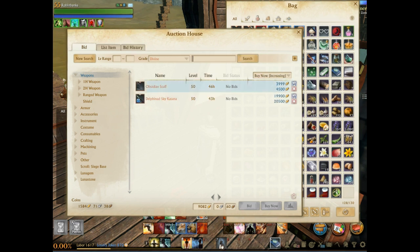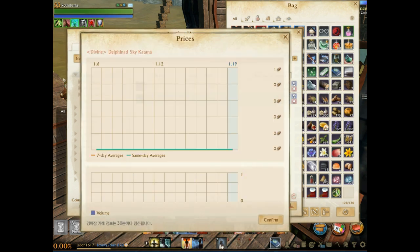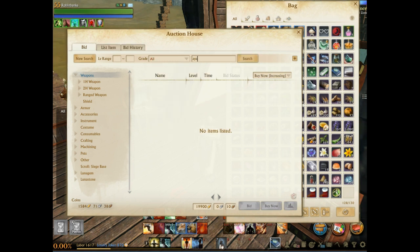For very rare items like Divine Obsidian Staffs or the Delphin Sky Katana at divine, there's no data at all — they're just too unique to put a price on. Ionan Patterns are a great example where if you ever see one cheaper than the average, you know it's a good buy.